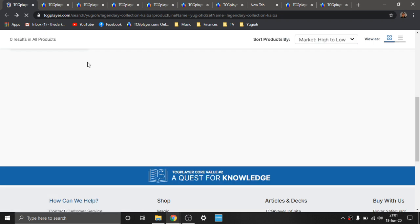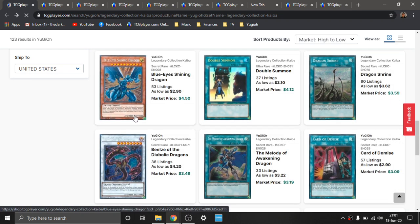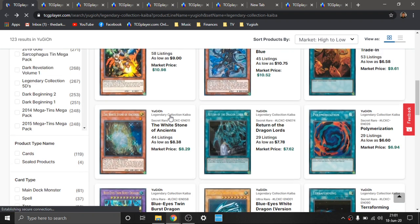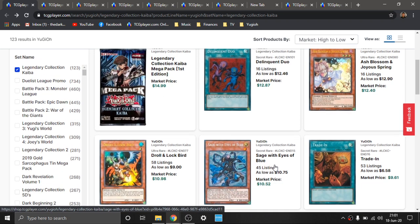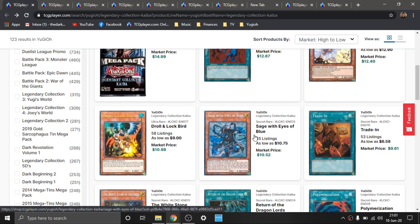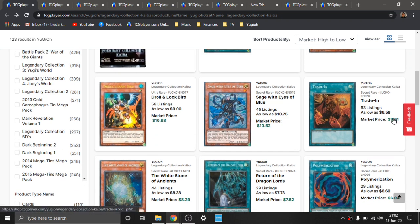This is a very large set, so I'm not going to go specifically into detail with every single card. The whole point of these videos is just to quickly showcase things and spotlight them so you guys can go take a look if you find them interesting. Sage with Eyes of Blue is starting to calm down — I feel like it was trickling up for a bit, but it's starting to level off. I actually just sold some Secret Rare versions from Light's Revenge and also the original OG Ultras.